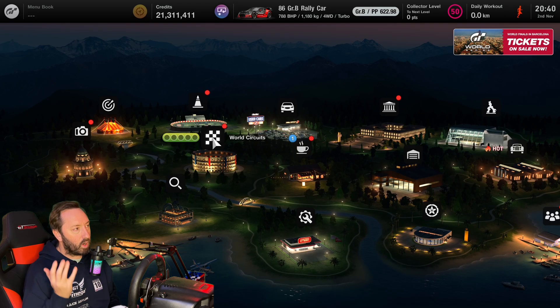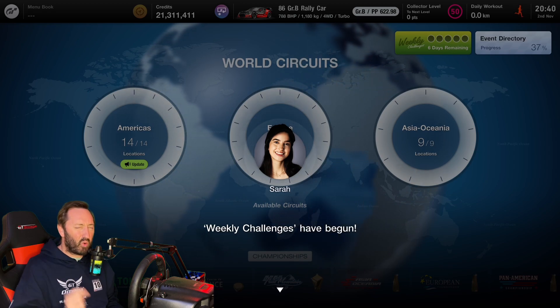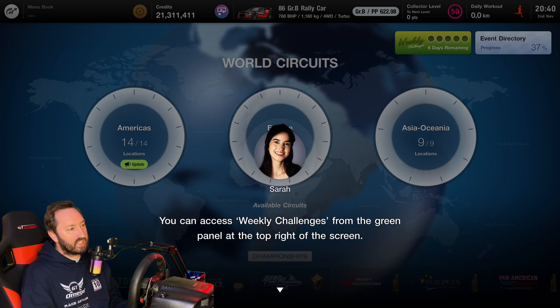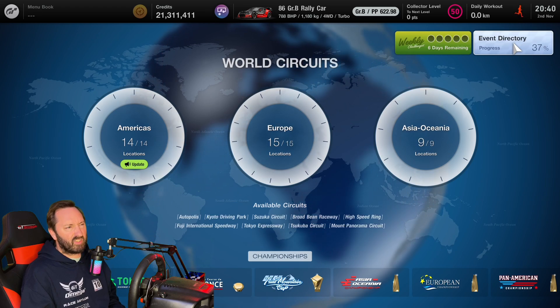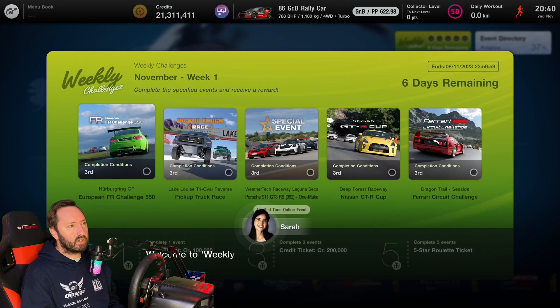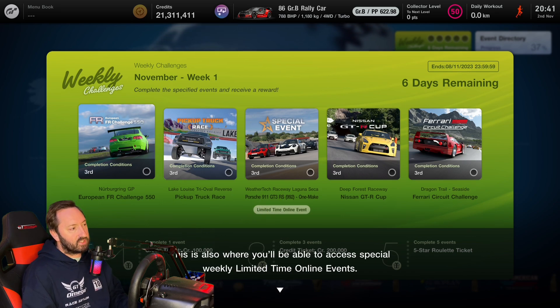I think the most significant part of the update is what they've changed for world circuits menus and a weekly rotation. Weekly challenges have begun - you access weekly challenges from the green panel at the top right of the screen. Up there are your events and directory progress - I've only got 37% of the events completed. The weekly challenges have six days remaining, so I guess it resets every Wednesday.